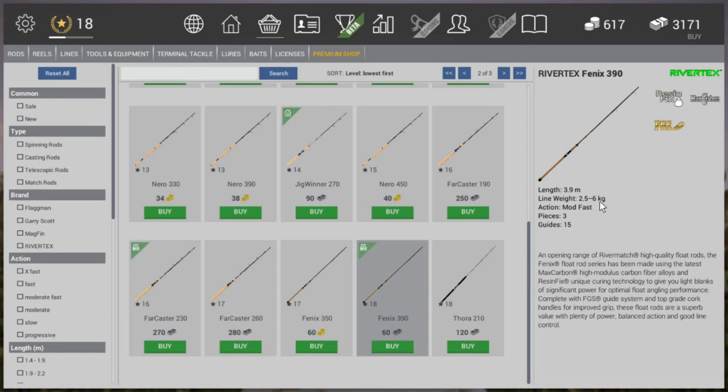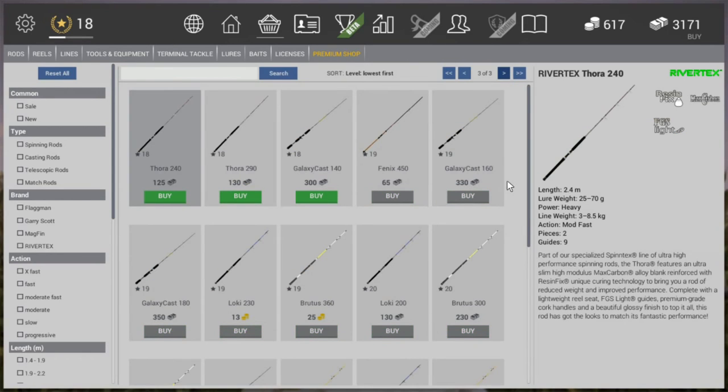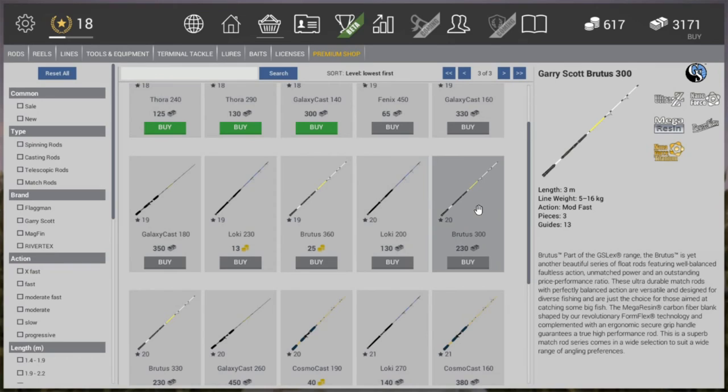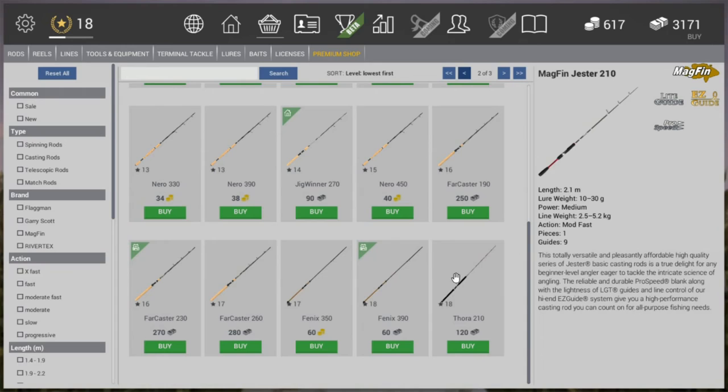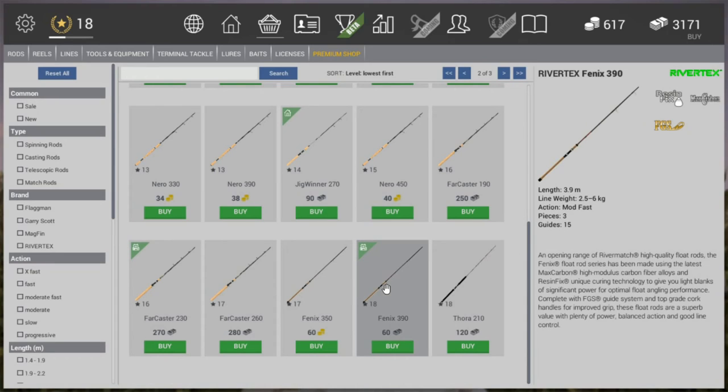The Phoenix 390 is what I used for the 2.6 bowfin you just saw me catch. In my opinion that's a bit ridiculous — of course there's gar in Missouri which can reach up to 40 kilograms, and for that we need the Loki and the Brutus at level 20, that's completely fine. But a bowfin — the smallest they get is like 1.2 kilograms, so why would we need a six-kilogram rod? This is the rod I had to use to be able to fish them.